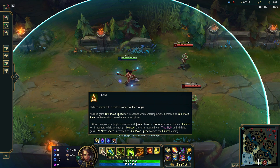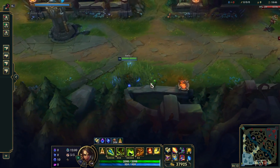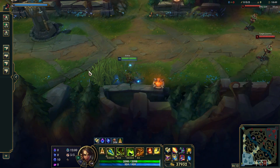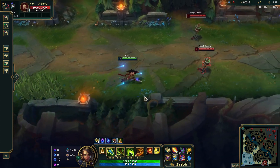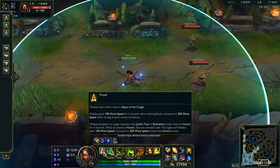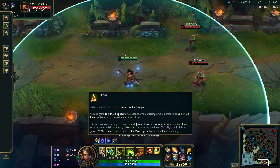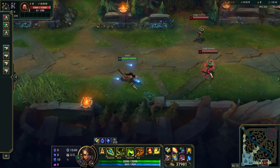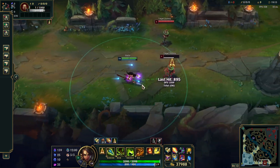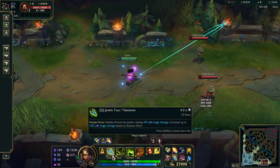You get 10% movement speed for two seconds when entering brush — as you can see, I run to the brush and get a little bit faster. You get 30% movement speed while moving towards enemy champions. When you hit champions or jungle monsters with a Javelin Toss or Bushwhack, you mark them as hunted for four seconds. While an enemy is hunted, they are revealed with true sight and Nidalee gains 10% movement speed, or 30% when moving toward the hunted enemy. Very good passive — when people try to run away, they just can't.